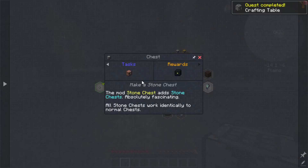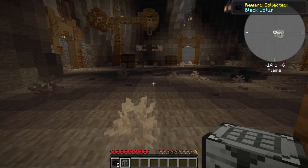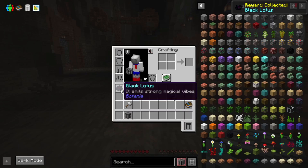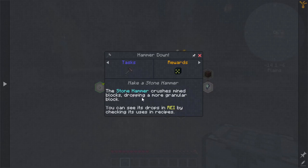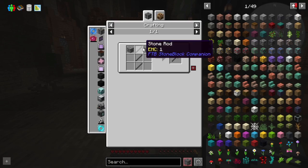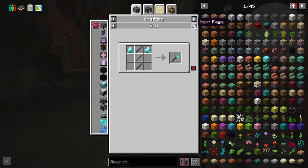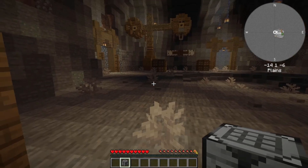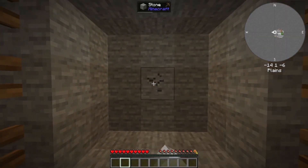We can make a stone chest. We got a black lotus — that's always nice. Is there a way to get those in? Nope, of course not. Black lotuses are amazing and I wish we could have more. Stone hammer drops mind blocks — dropping a more granular block. So basically we can make a stone hammer. Can we use this to make a pick? No, of course not. So we need stone rods. I'm going to need more cobblestone.